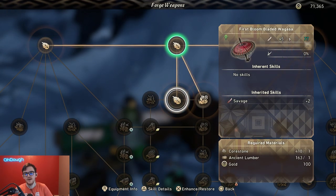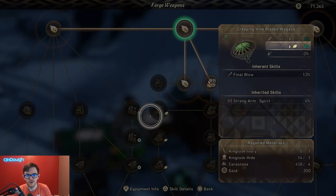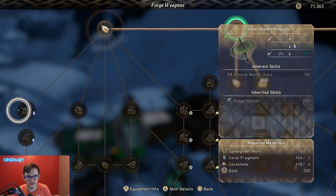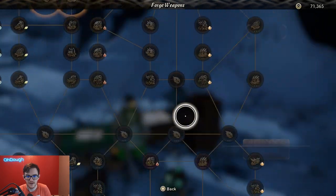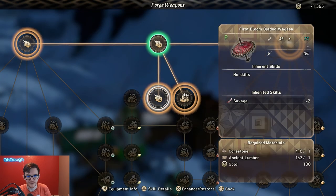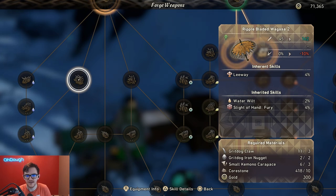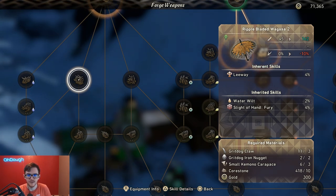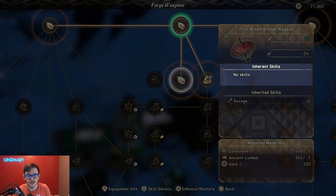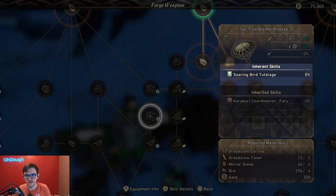Before we go anywhere, I want to explain what the top right symbols are. Top right, you have a sword icon — that's your raw damage. Below that, you have an elemental icon — that's your elemental damage. The elements are wood, wind, water, fire, and earth. Below that, you have crit chance. These weapons have 0% crit chance; some have 5%. The most I've seen was 25%, and you can also have negative crit chance, like minus 10. It all depends on where you're going.